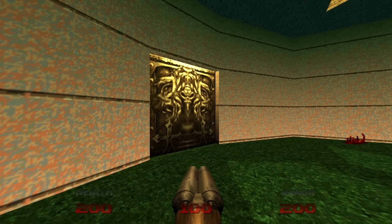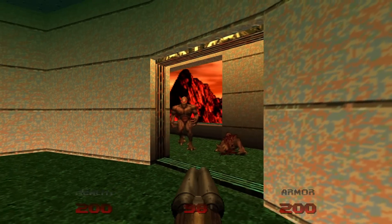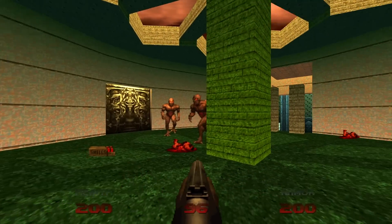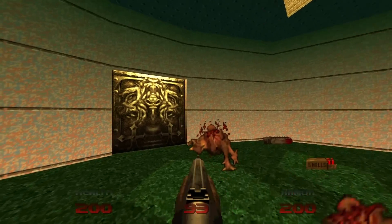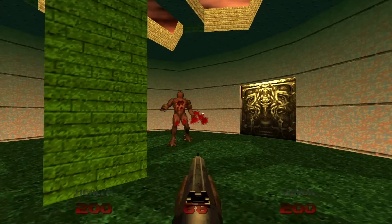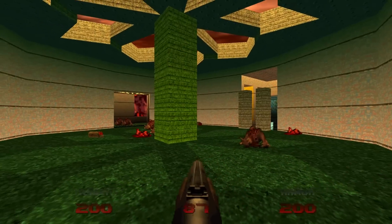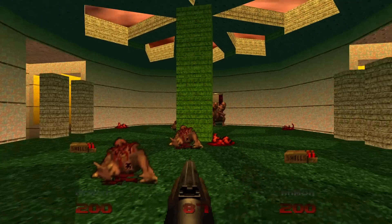When you open up either one of the two doors, it will cause both of them to open up with a bunch of imps beyond both of them. So what I do is I just use the trusty old regular shotgun. Since they're fairly well spread out, it works out better this way. Just go from door to door, sniping off all the imps until all of them are dead.